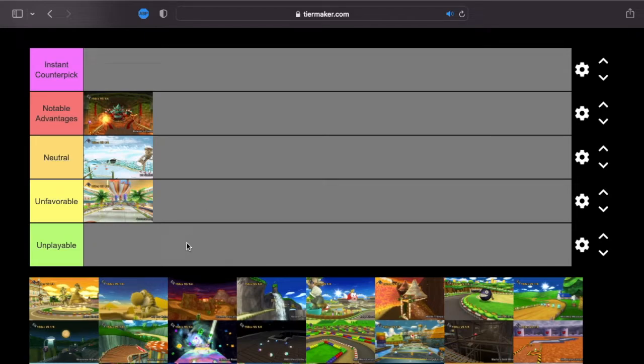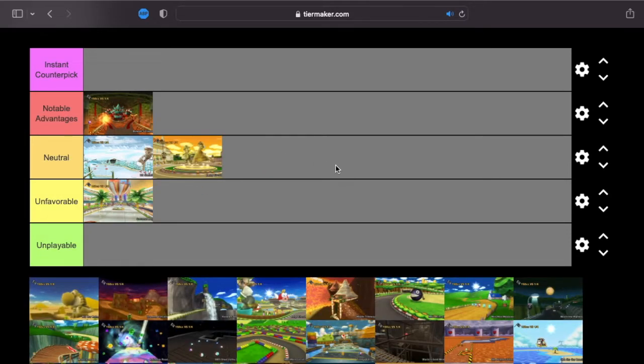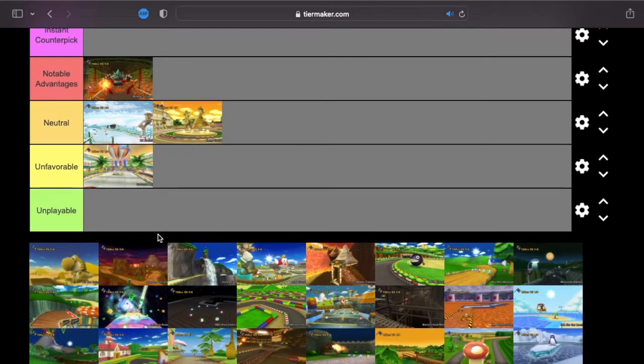Next up, Daisy Circuit, which I feel like I'm going to put in neutral — leaning notable advantages. There is the pretty sharp hairpin turn at the end, which the Mach Bike has a pretty good advantage on, and the tunnel near the beginning with the boost panel jump where you can dodge some items with the Mach Bike's maneuverability. But still, I don't think you're going to get a huge advantage. Daisy Circuit is a very neutral track in general.